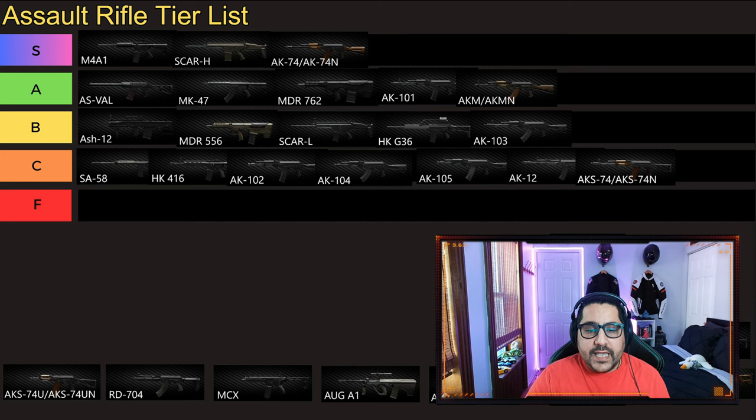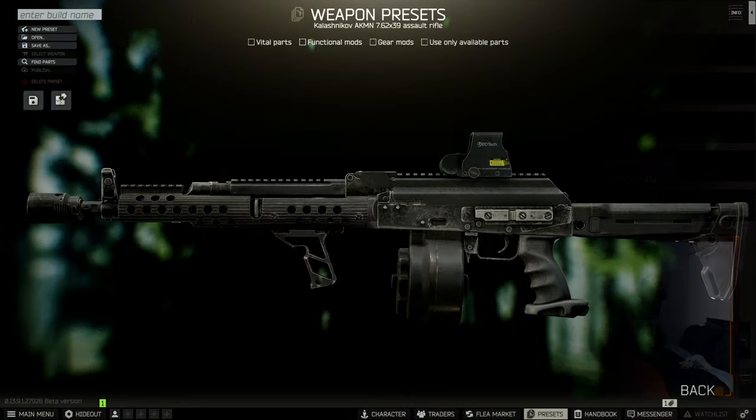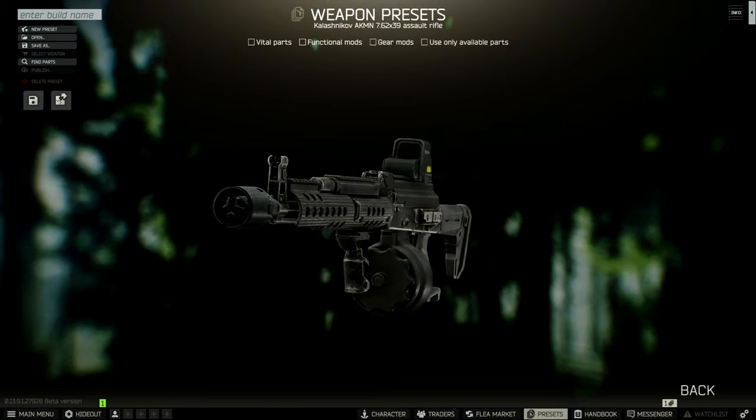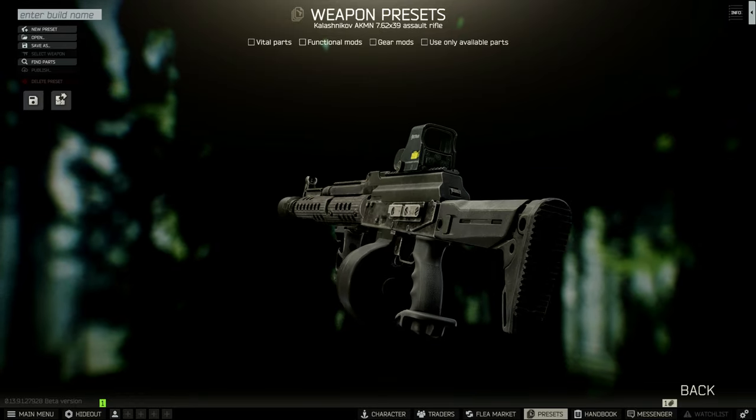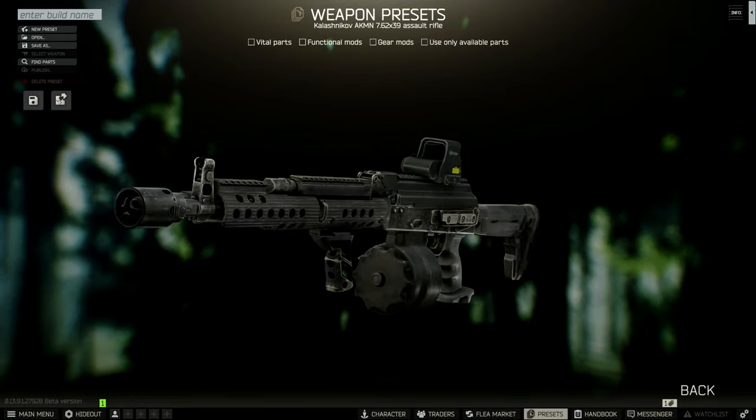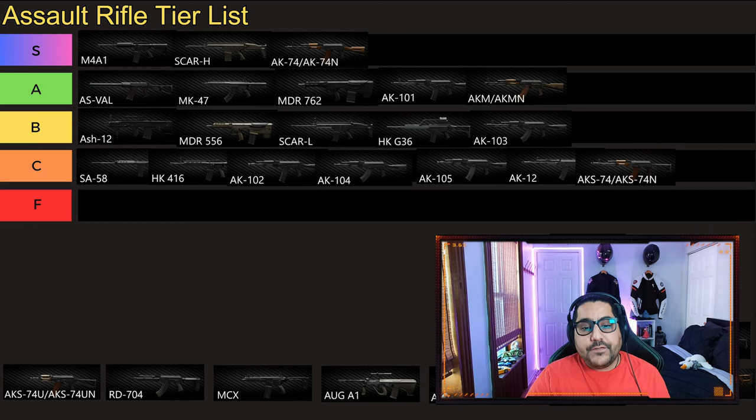After that, we have AKM and AKMN — same guns again, with AKMN having the dovetail sight option. This is a great gun, especially for how early you can get it. With the 7.62 caliber, it's just a better AK-103. Then we have AKM-S and AKMNS — the AKM variants with the collapsible stock. Same problem: the collapsible stock locks you out of modding your stock, which means you can't fully utilize the gun.